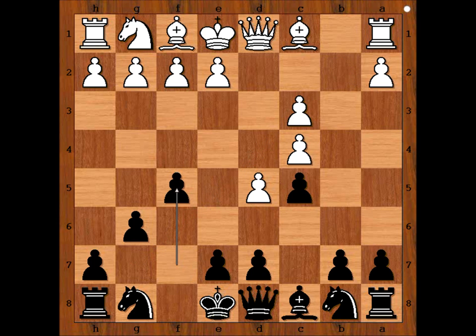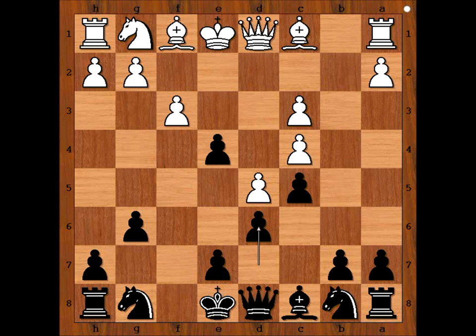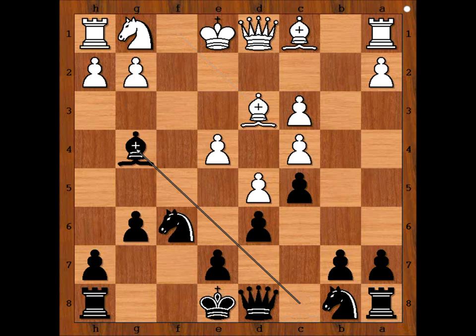f5, e4, fxe4, f3, d6, fxe4, knight to f6 attacking the pawn on e4. Defending, bishop to g4 attacking the queen, knight to f3.